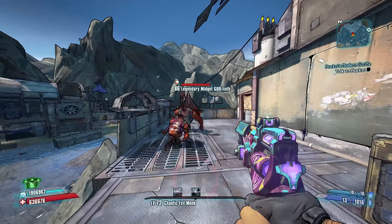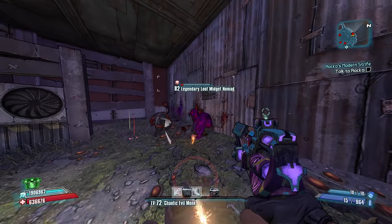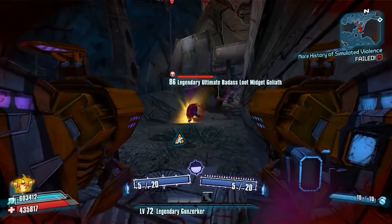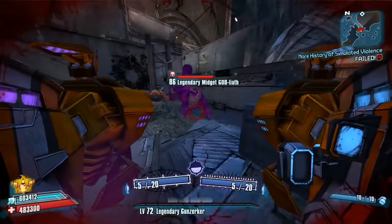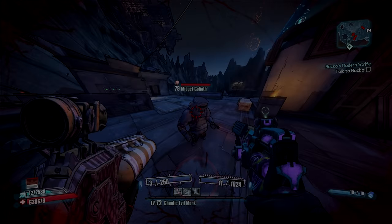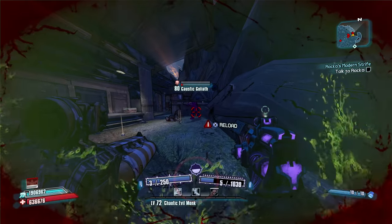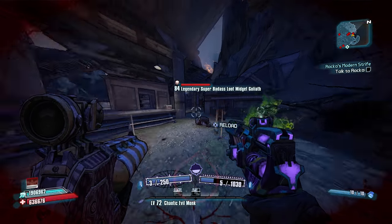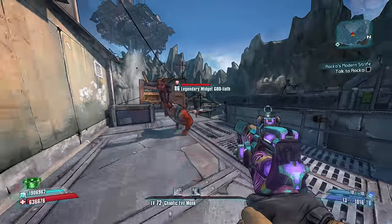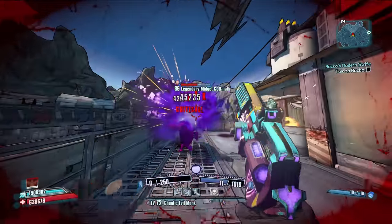Coming in at number 1 is the legendary Loot Midget God Laeth. I've never personally gotten one of these guys legitimately, but my buddy Joltsdude139 has, and there's a link to his video about it in the description below. Basically, there are 4 rare versions of Loot Midgets in the game in addition to the Tubby version: the legendary Loot Midget Nomad, Goliath, Psycho, and Rat. Of those 4, only 1 can be evolved into a Loot Midget God Laeth, and that's the Midget Goliath. Simply shoot off his helmet, let him run the map killing other enemies, and he will evolve. After enough evolutions he becomes a Loot Midget God Laeth — an enemy so rare that Joltsdude139 is likely the only one with legitimate footage of it.